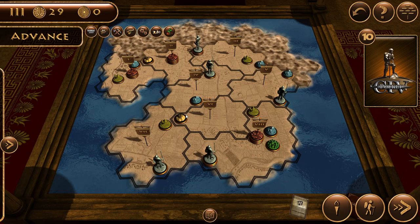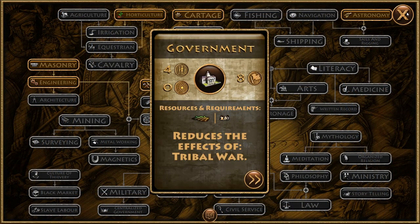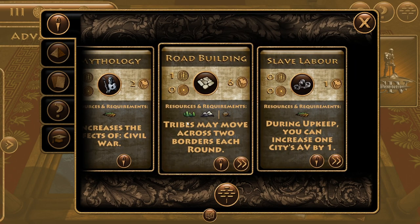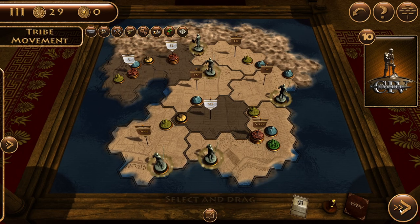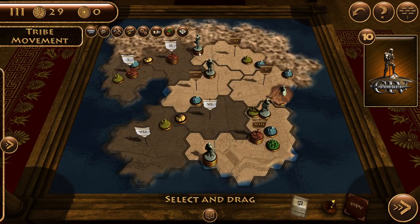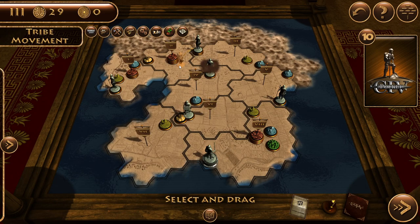We have four farms so we could build another city, but the next thing we're looking for advancement-wise is government - we need four people at a place with a farm. Road building would also be useful because it's easier to move around. Since I have enough advancements, I'll actually take road building - this will allow me to move in a better way. I'm not going to advance the city right now because I need more people.